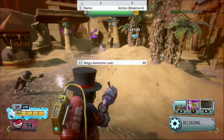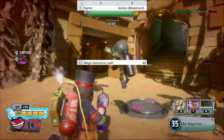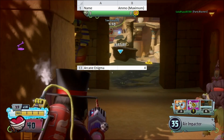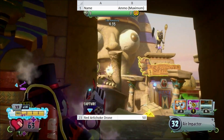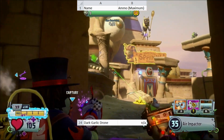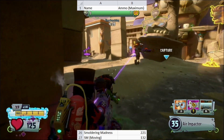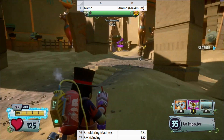At absolute maximum, the Mega Awesome Laser can deal 48 instances of damage before ending. At maximum, Arcane Lotus can fire 4 times before ending. Both the Gallic Drone and Artichoke Drone can fire 30 shots before overheating. The Red Artichoke Drone can fire more shots at 50 before overheating. The Dark Collar Drone is infinite ammo and cannot overheat. Smoldering Madness can fire 221 shots while staying still, and 132 shots while moving.